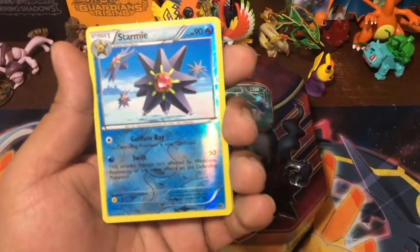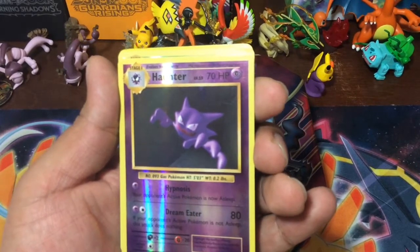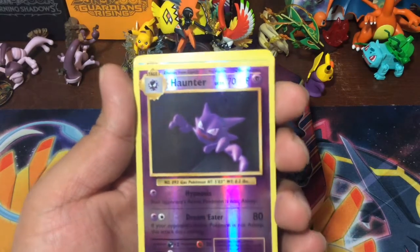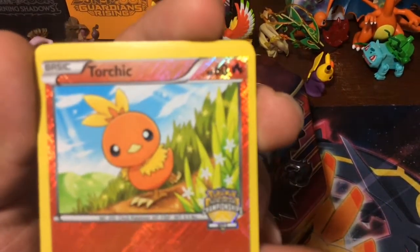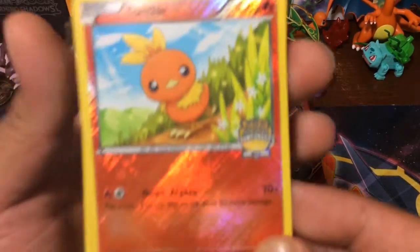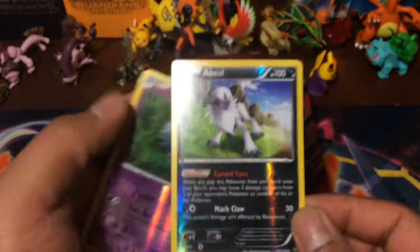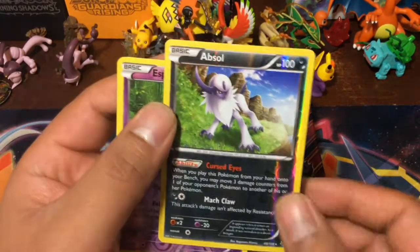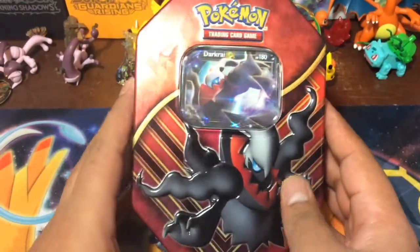We already opened the hollow pack earlier. We got a Starmie, a Shiny Mega Swat — not sure what set that's from — a Haunter, a Tangela, a Torchic, a Trading Card Game Championship City card, and an Espurr. Look at that — that's got to be one of the creepiest Pokémon I've ever seen.